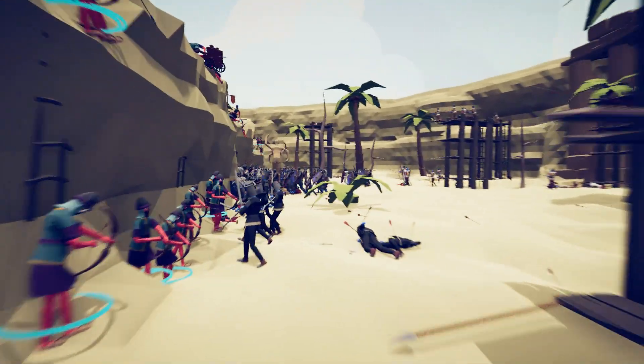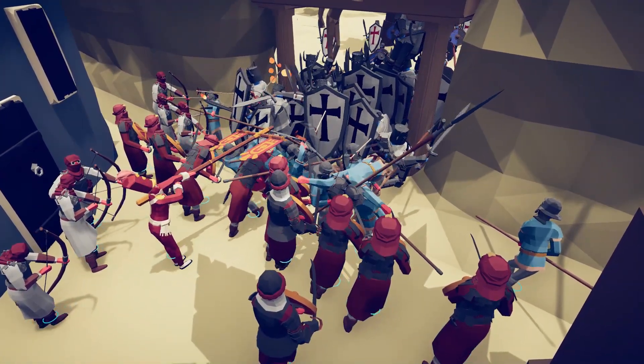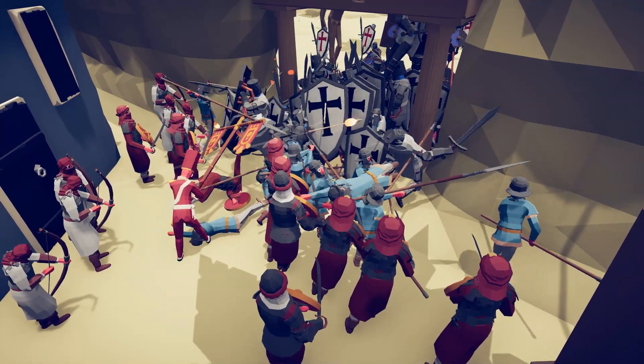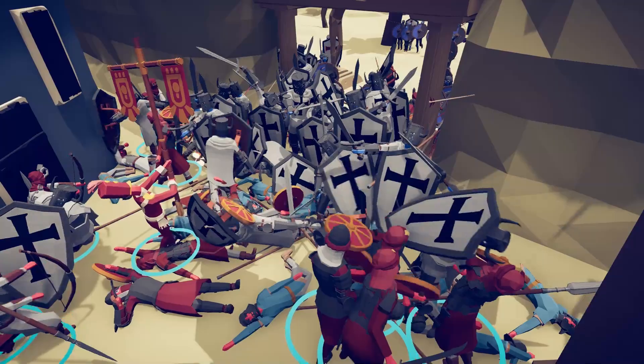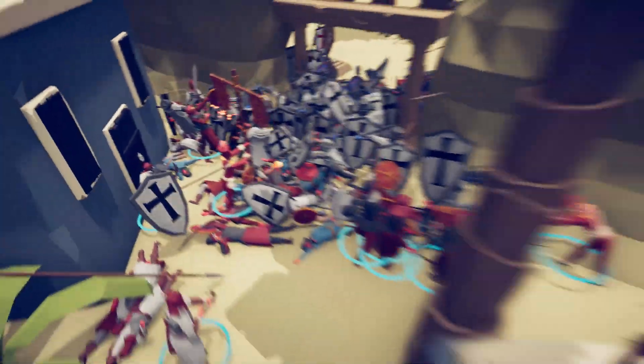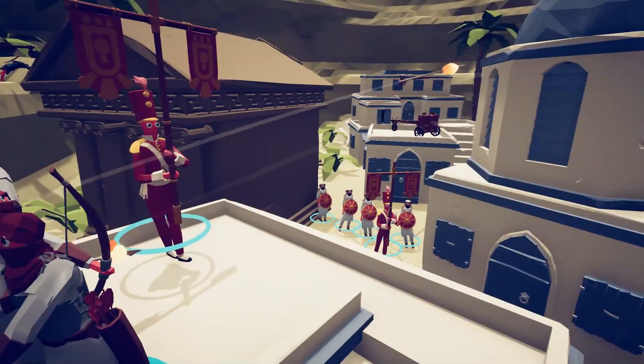These archers are getting solid kills, though, so that is good to see for the defenders. For the attackers — not so good. But they have basically breached these walls with those big ol' Knights Templar shields. Look at that — they are just powering through! Just a few seconds of regular speed and it is absolutely devastating. We've got some fire archers in here.